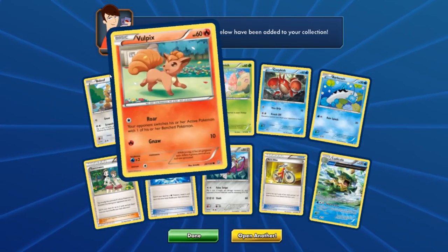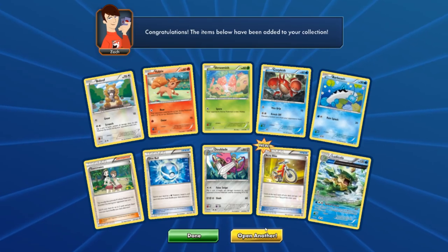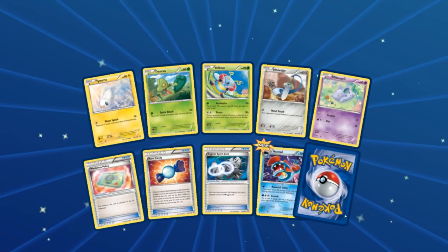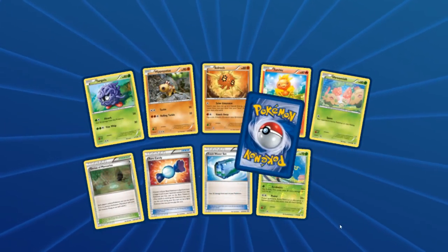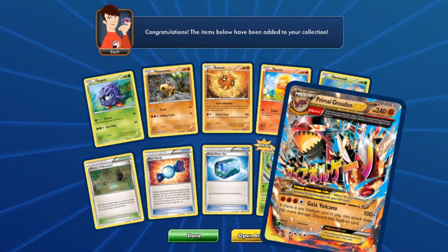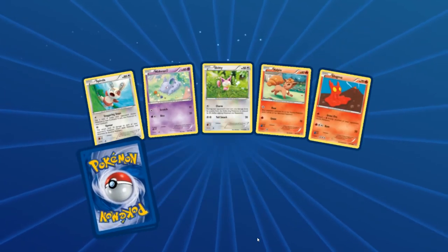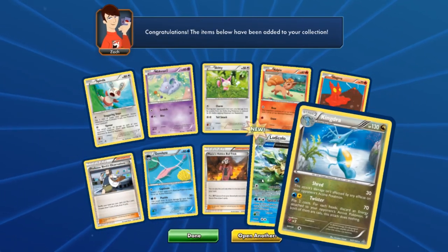Looking at the type distribution — there's no two Metal, no two Grass, but three Water. A Huntail and a Kingdra — the half-full-art Kingdra is always really legit. And then — oh my goodness — the Primal Groudon EX! That's four ultra rares! I'm liking that a lot. Let's see if we can also get some secret rares — that would be really sweet.